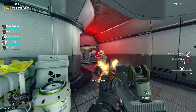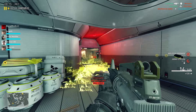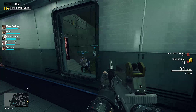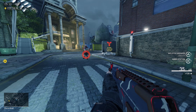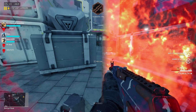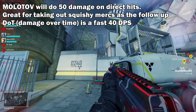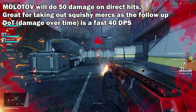For abilities, Stoker gets his Molotov Grenade — the one item that everyone knows him by. The grenade does 40 damage a second to infantry units and lasts for 10 seconds. If you land the grenade directly on a target, it will do a direct hit damage of 50. If you land a direct shot on a squishy merc, they'll melt away pretty quickly. The Molotov will also gib down players in its area of effect.